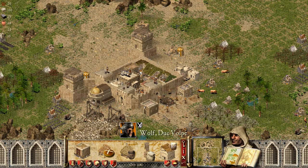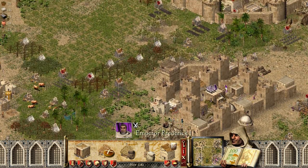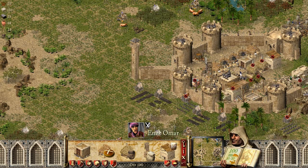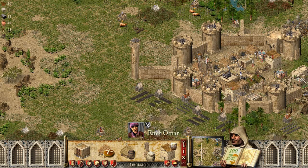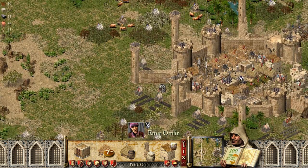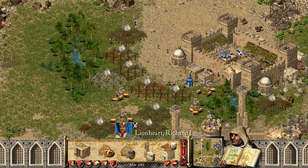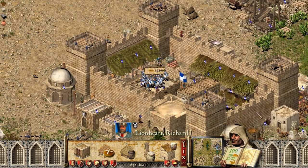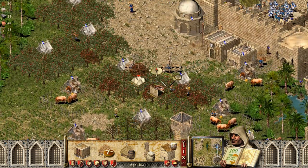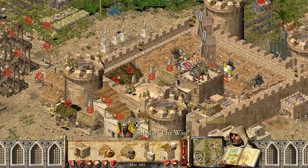Wolf has a badass castle — see how fast he builds walls. If you can build walls this fast, you're playing well. Frederick gets one more tower up. Emir goes for the seventh-tower castle. Lion Heart has average defenses with just a few archers, but he's already starting an attack run.